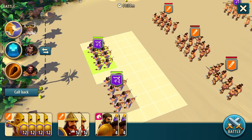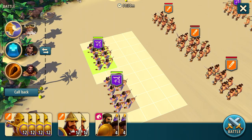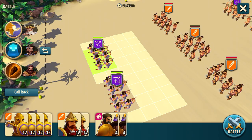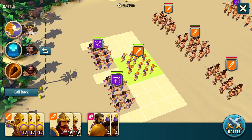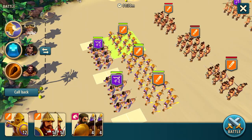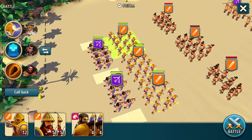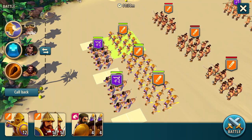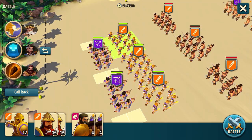The opposing enemy infantry is going to be incredibly strong against our ranged attack, so we're going to need to distract them with our own infantry to allow time for our archers to defeat the opponent. We're going to put three of our infantry in front since we have limited space and can't add any more.